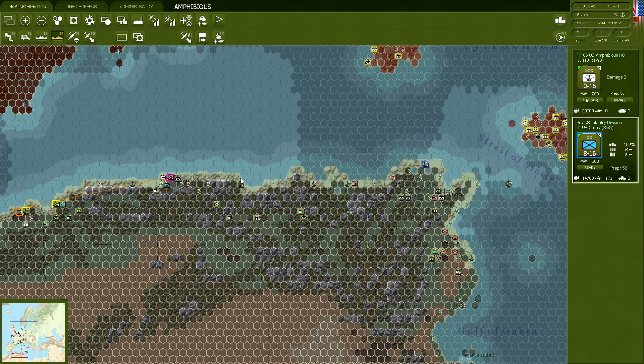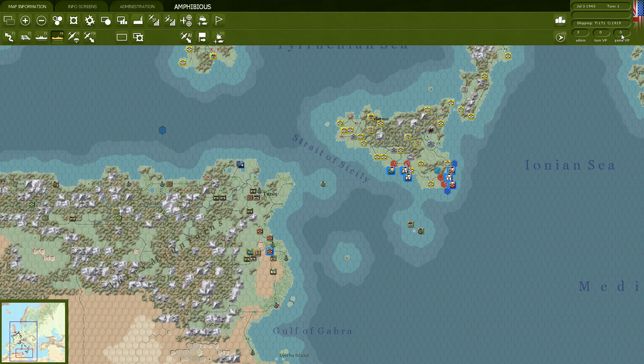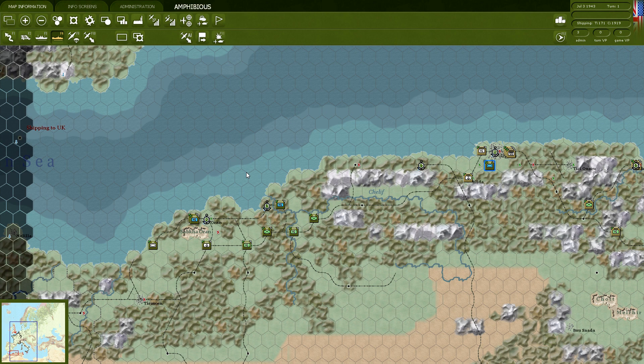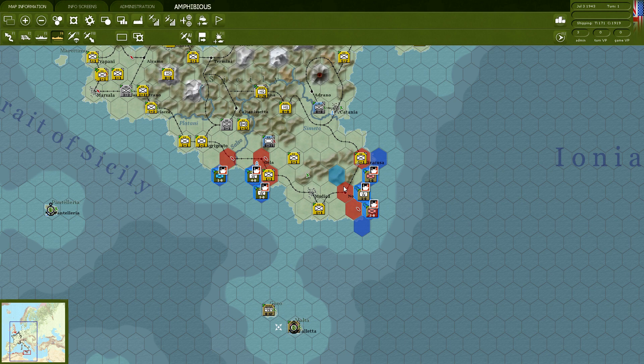These guys invade there as well. This is going to take a little bit more attrition as they're coming in from further away. Eleven attrition — that's not nice. This is going to cost quite a bit of losses, and losses are what's going to drive our victory points into the ground. All of these guys are now going to invade and come on shore next time around. We are not in contact with the enemy for now.